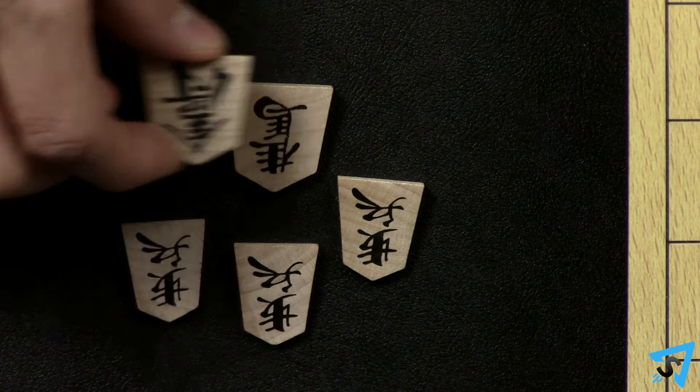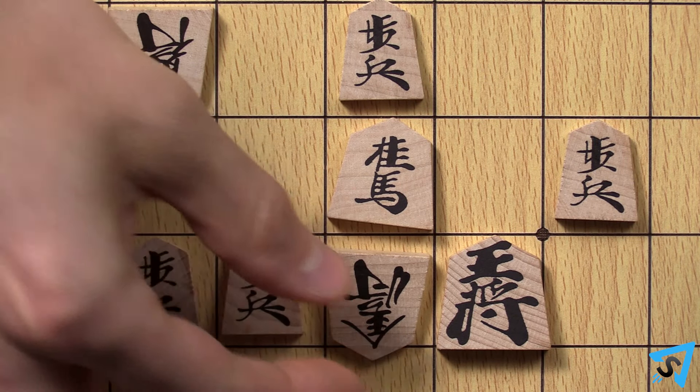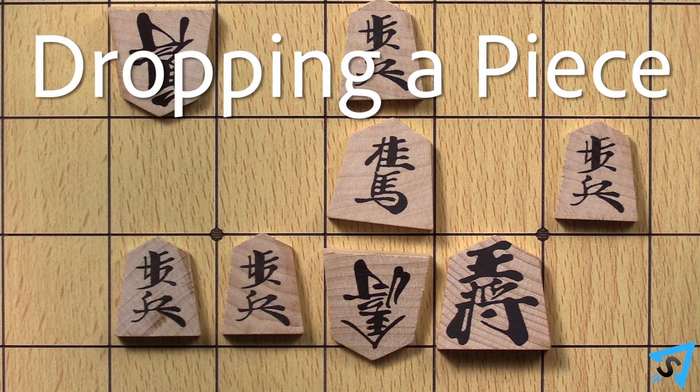On your turn, instead of moving a piece, you may choose to add one of the pieces you have captured onto any vacant space on the board. This is called dropping a piece. The piece is always dropped with its unpromoted value face up.